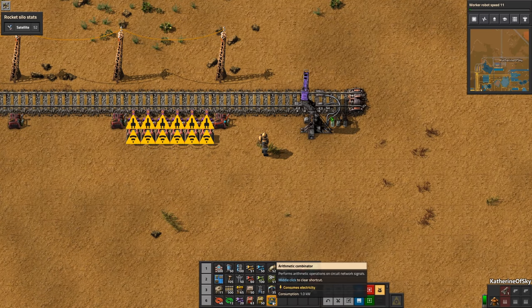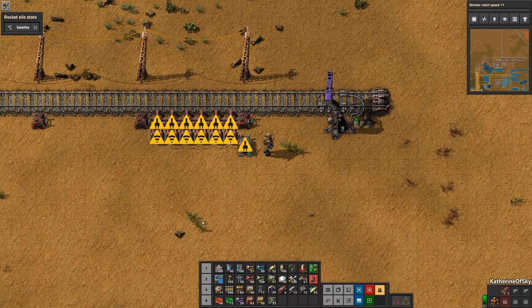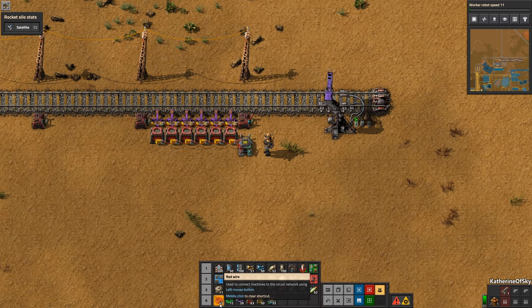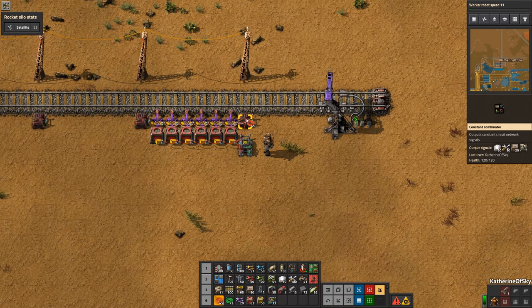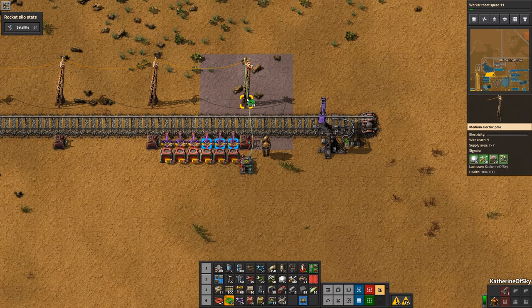Next, place an arithmetic combinator behind the constant combinator, and make sure that the arrows are facing upward, just for simplicity. Connect the red wire from the chests to the input side — that's the up arrow — and connect that to the arithmetic combinator. Now we're going to connect the output side of this combinator back to the constant combinator. With green wire, connect the output side of the arithmetic combinator to the constant combinator and then to the power pole opposite the tracks.